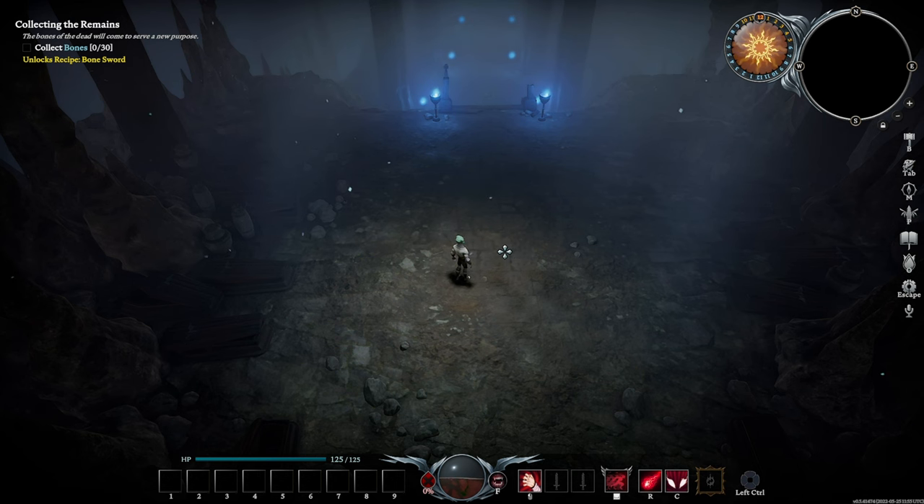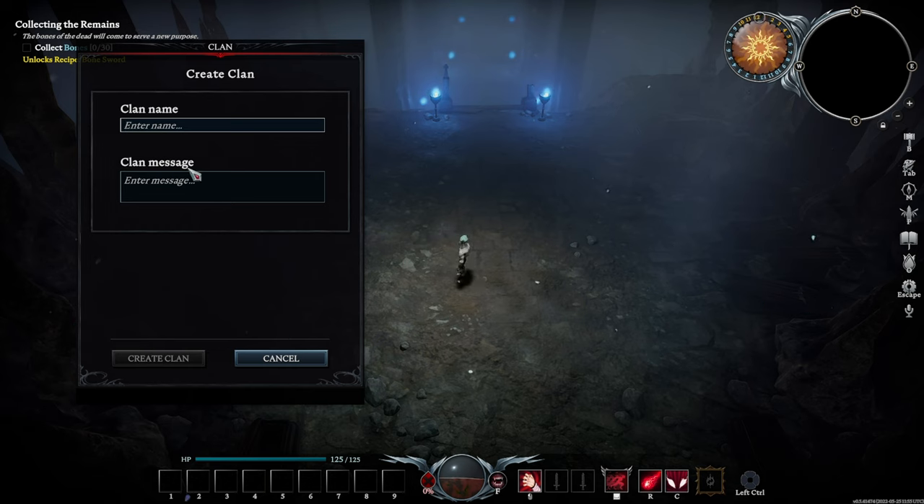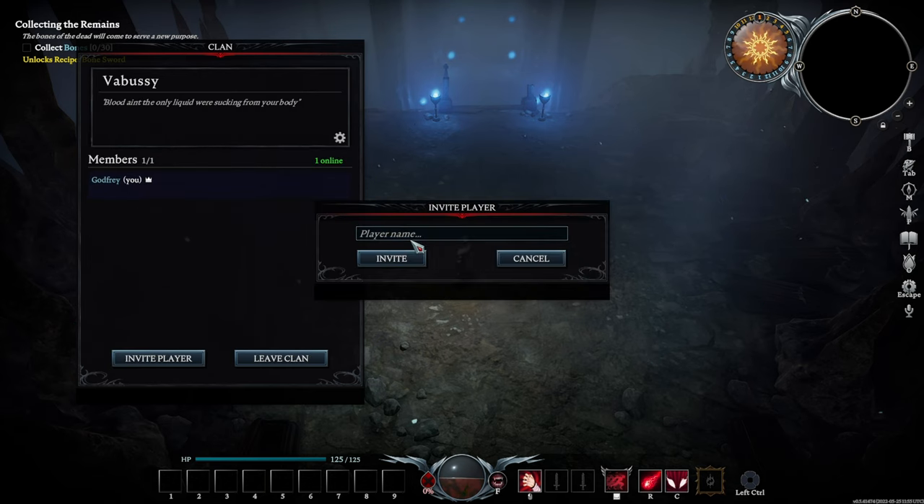After inviting your friends through Steam and they join the server you're on, press P, then create clan. Give it a name, give it a message. And to invite your friends to your clan, you have to type in the name that they chose for their vampire.